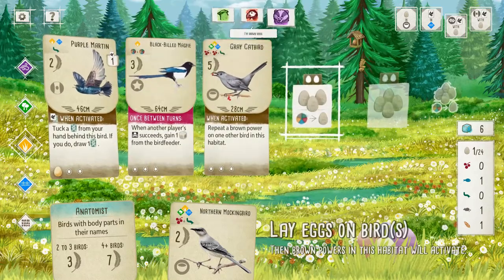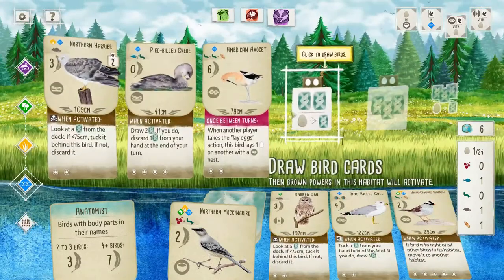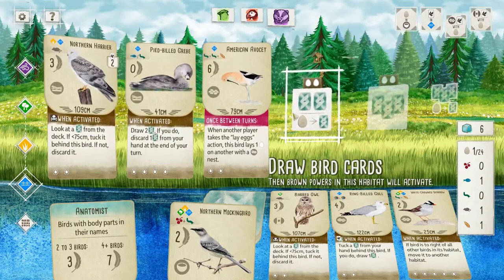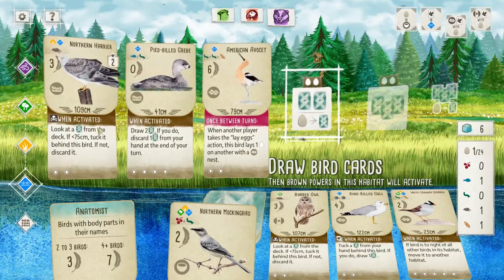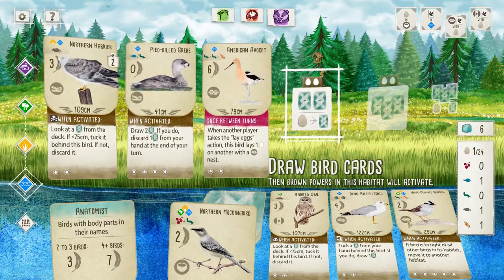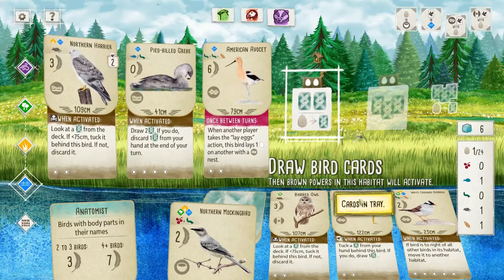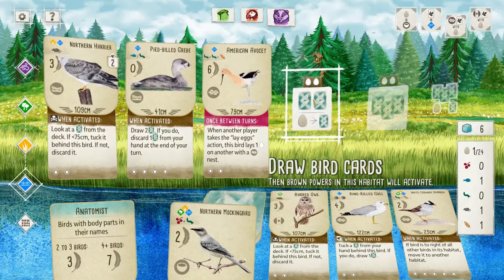All right, now let's see — we do want to draw cards. Ring-billed Gull is really good — tuck a card to draw a card is always a welcome sight. Barred Owl is a good one. Actually, the Gull is good. The White-crowned Sparrow is also really good because of its eggs and nest type. We definitely want to do a draw cards action here.